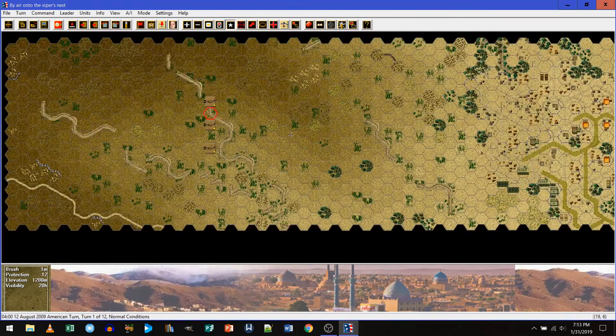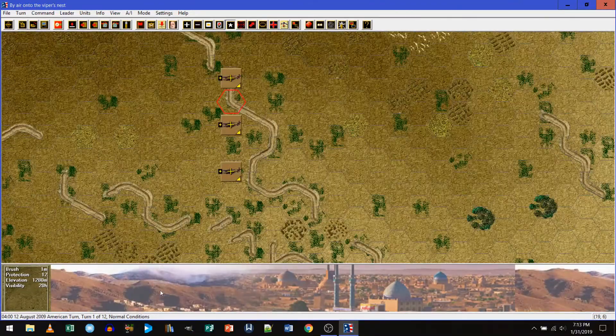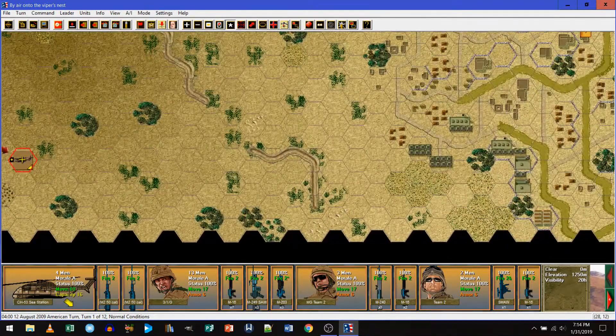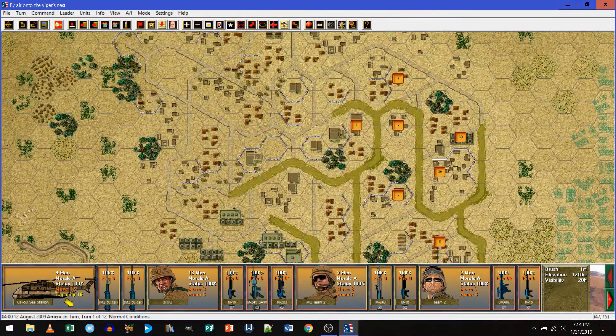Alright, there's the town. That's a weird shaped map, isn't it? So I'm guessing I want my guys to come on over here towards the town. I don't know, it's a little far away. I was thinking maybe that trench line. Yeah, let's see how close we can get. Pretty close. Those are our victory hexes — that, in particular, is a victory hex.